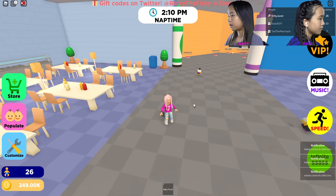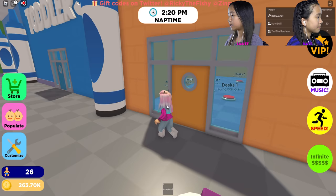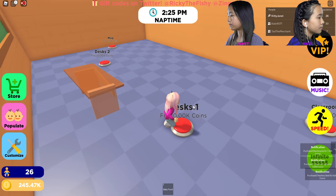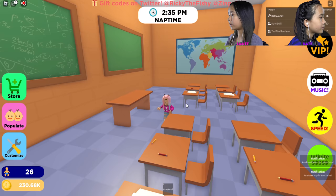So it's nap time — kids might be going to sleep or something. I'm going to go over here and start working in the classroom. I'm going to get the lights and blackboards, the desks, and the decorations. It looks like I finished the classroom — there was a map on their desks and everything.